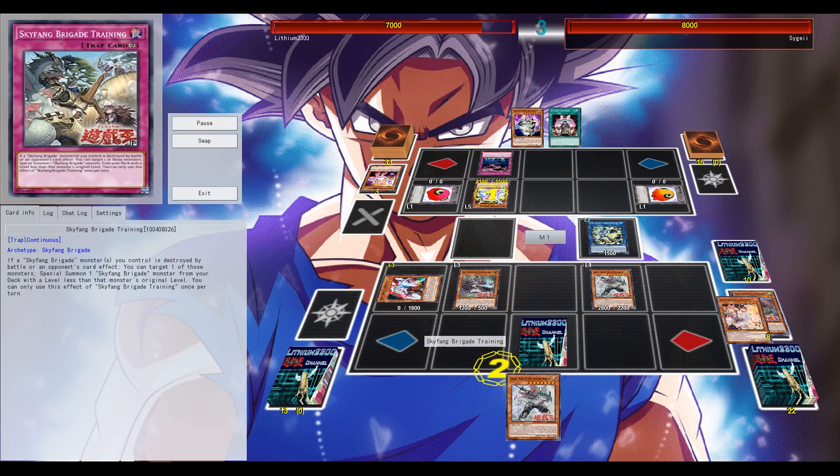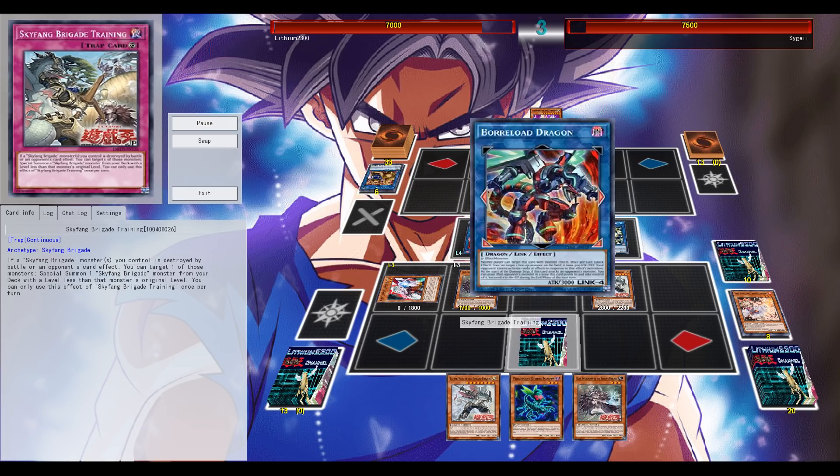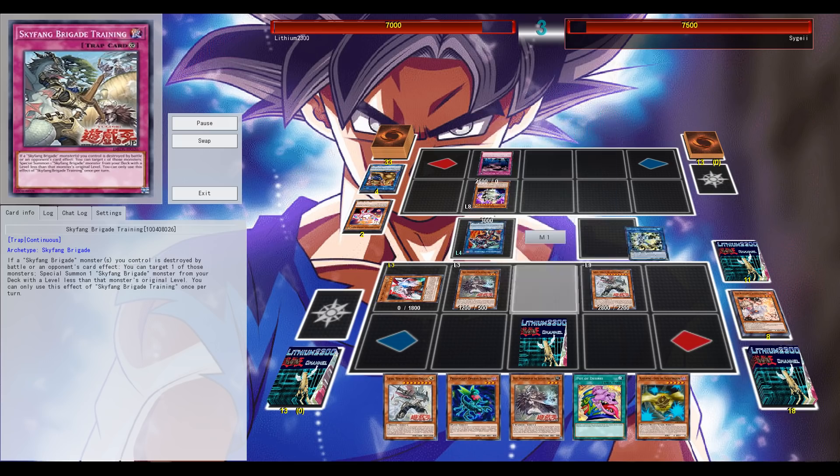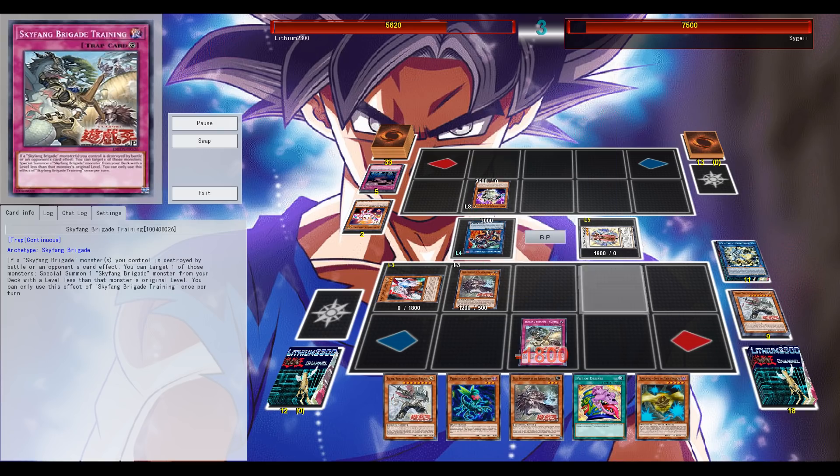If he wants to special summon, he needs to commit to get rid of my board. So I'm definitely going to draw, hopefully drawing more monsters out of it. I believe I already have four cards off of the Maxi, so that's definitely quite good.